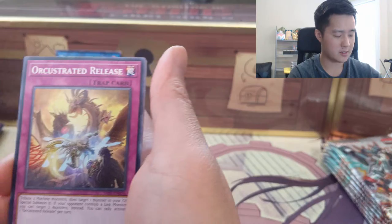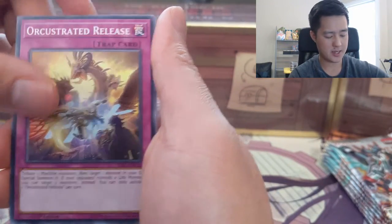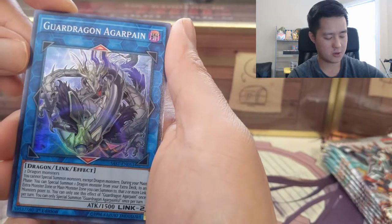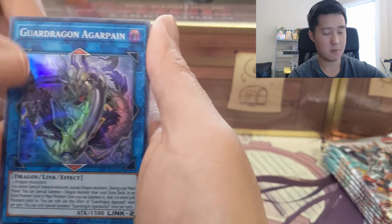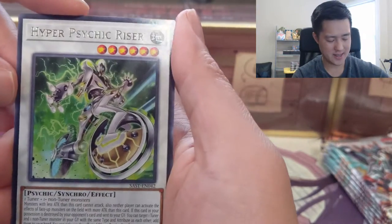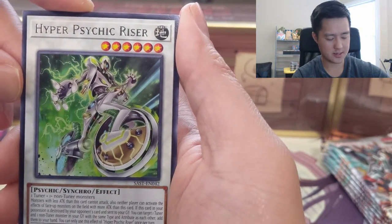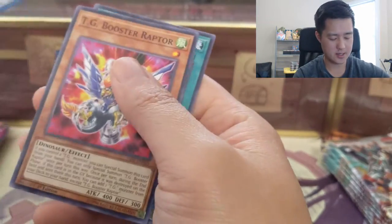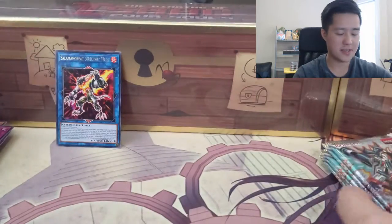Next pack: Orchestrated Release again, Time Thief Flyback, Guard Dragon, Agarpen — not sure if that's any good to be honest — and then a Hyper Psychic Riser.